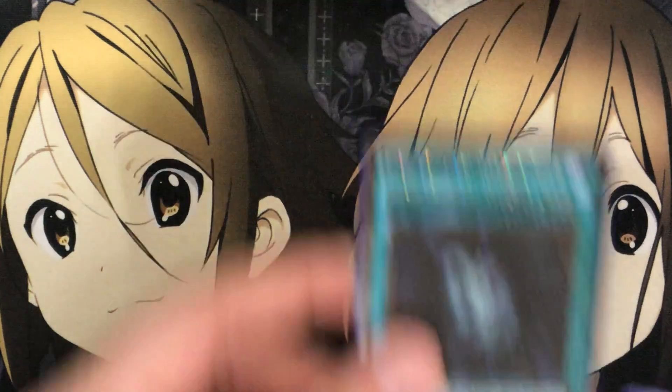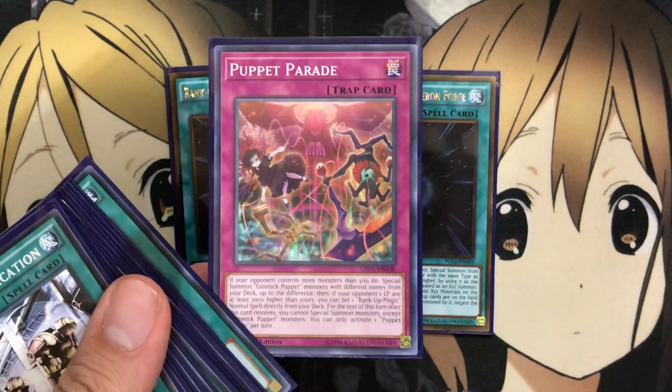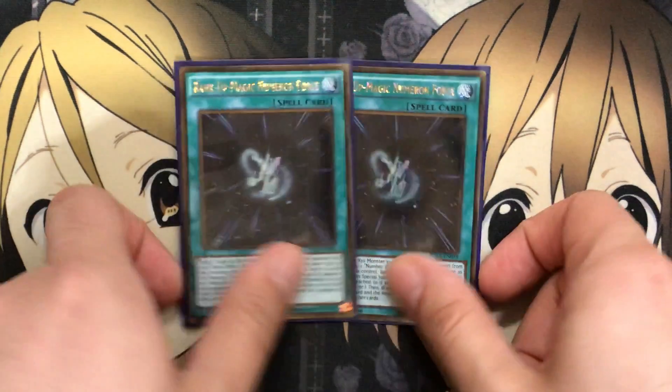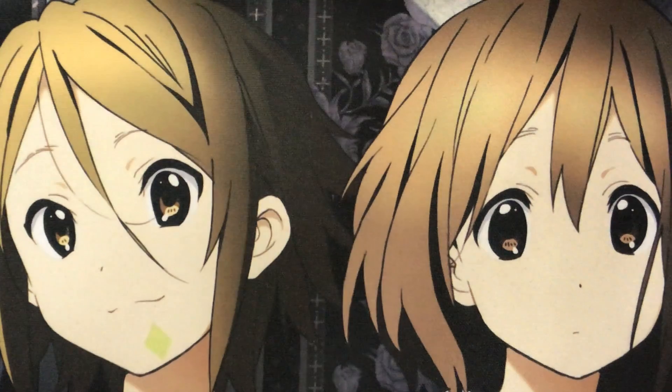I also run two Rank Up Magic Numeron Force. Since Argent Chaos Force is banned, you target one face-up Xyz monster you control and special summon from your extra deck one Number C monster with the same type — treated as an Xyz summon — and the Xyz materials attached become materials on the new monster. Then, if any other face-up cards are on the field, negate the effects of those other cards. You can even set this card with the Puppet Parade trap, which is another added bonus. I only run two since you'd only ever go into two in one game, depending on which plays you need — and since Puppet Parade can set it directly from the deck, you don't need more than that.